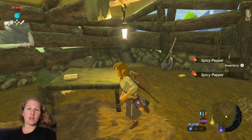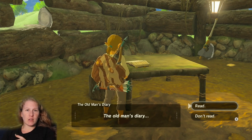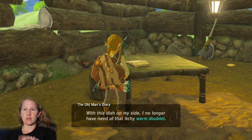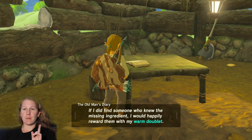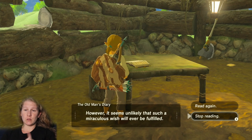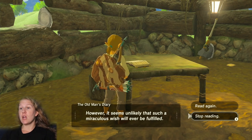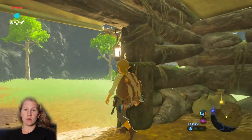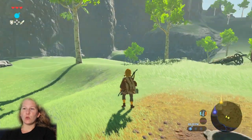We're going to get these Spicy Peppers and then read the old man's journal. I'm going to speed-read through it for the purposes of the tutorial, but you need to read it to find out about a piece of clothing called the Warm Doublet — I don't know how to say it, so we'll call it the warm jacket. To get the warm jacket we have to recreate a recipe.